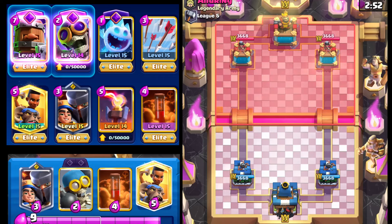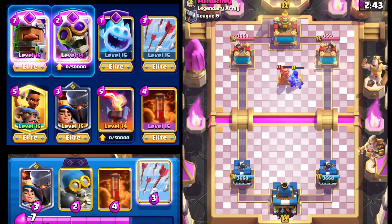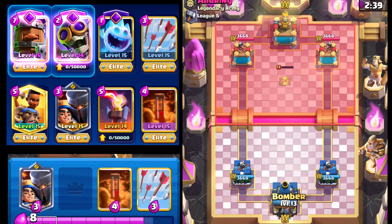Hey everyone, welcome back to another video. Today I'm back playing with this deck — it's a brand new season and I'm pushing my way up to League 10. Super early, up in League 5 right now. Starting off with Ram Rider; our opponent has the Tesla, so we're going to be cycling our evolution cards as much as possible.